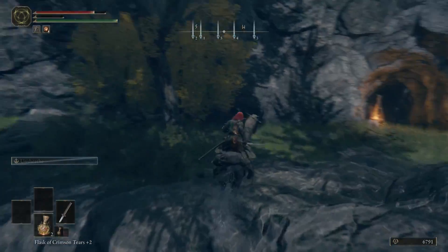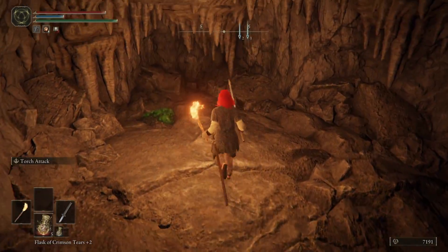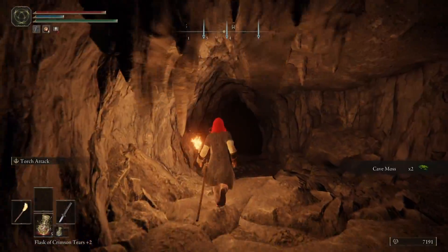To access the entrance to the cave, you will need to double jump up a cliff face with Torrent.